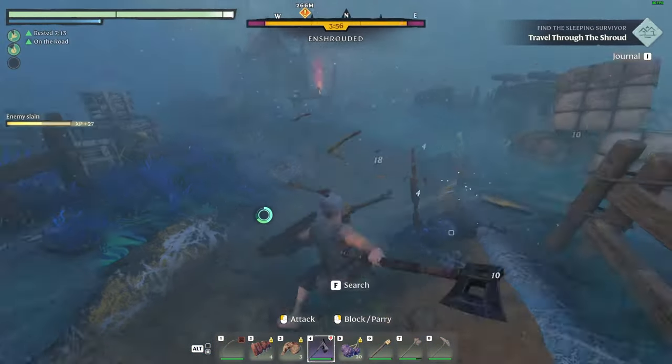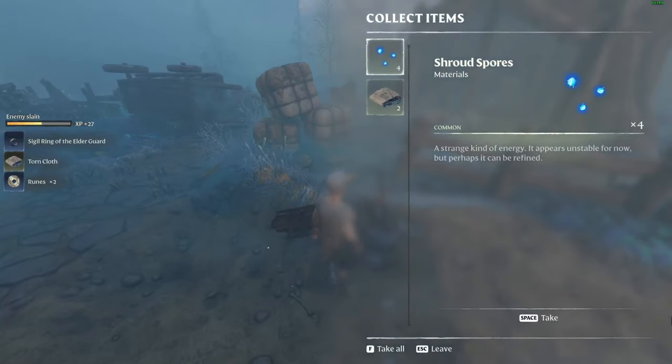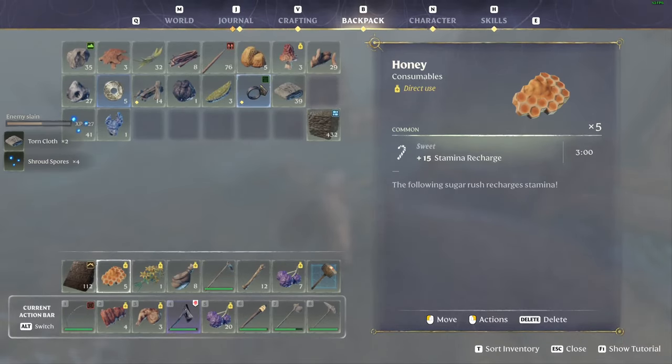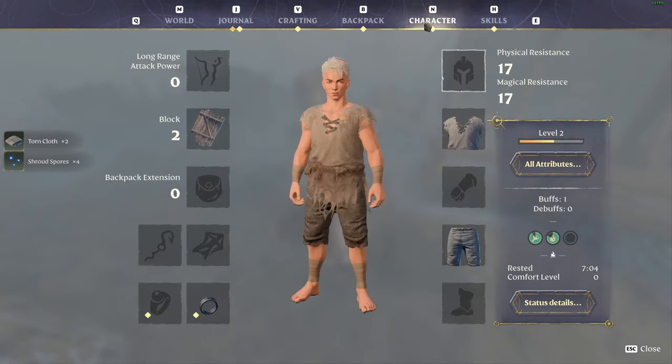Shroud spores are super easy to get — you can get them from any shroud enemy. This one here drops a ring as well, and some runes and some shroud spores. Very easy to get.